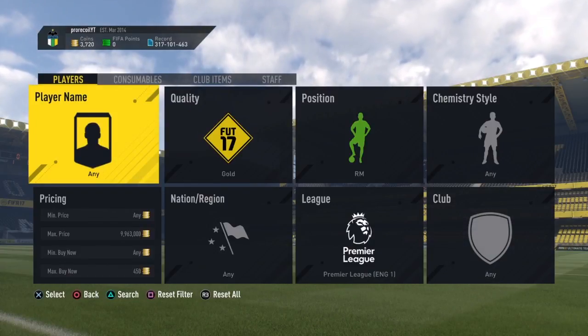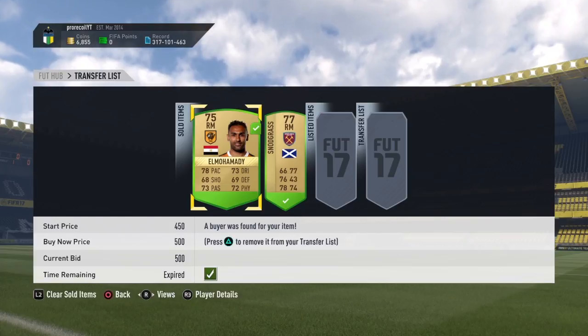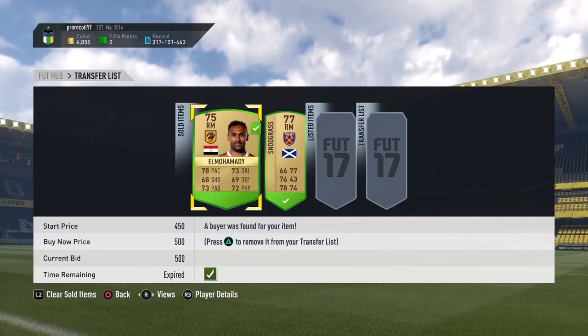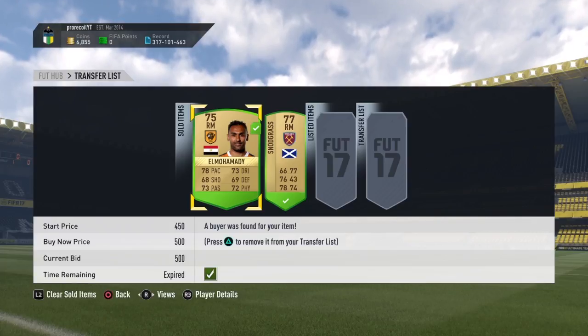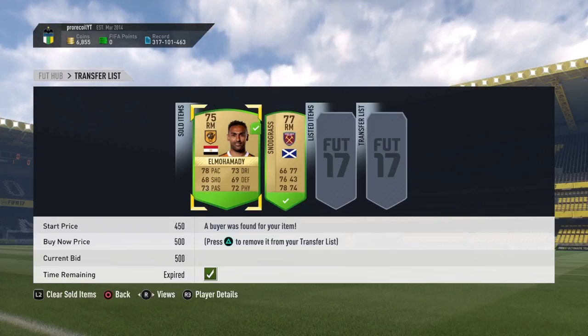I'm going to show you guys me selling on the cards here. As you can see, El Mohamedy sold for 500, and Synodgras also sells on for 500 coins. So it's a very, very decent filter. Works reasonably well. I really enjoyed using it and I'm probably going to continue to use it over the team of the season period.